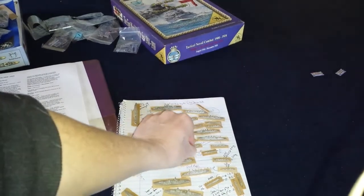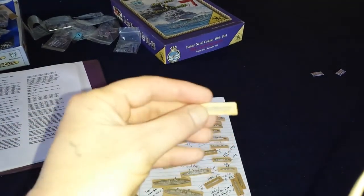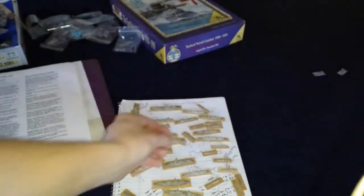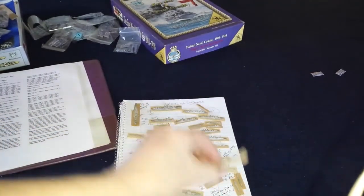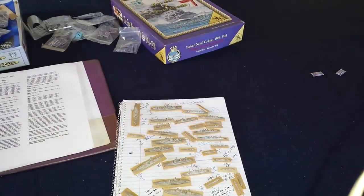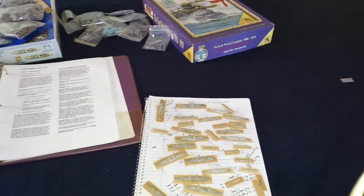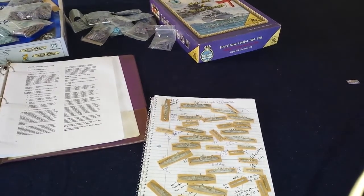Nice ships, really - little tiny ones. This is the V1 class German ship. And I just bought maybe 60 ships for the Russo-Japanese War. This time I went for 1/3000 scale, so they're a little smaller. I'm waiting for those, so I've got some painting to do.